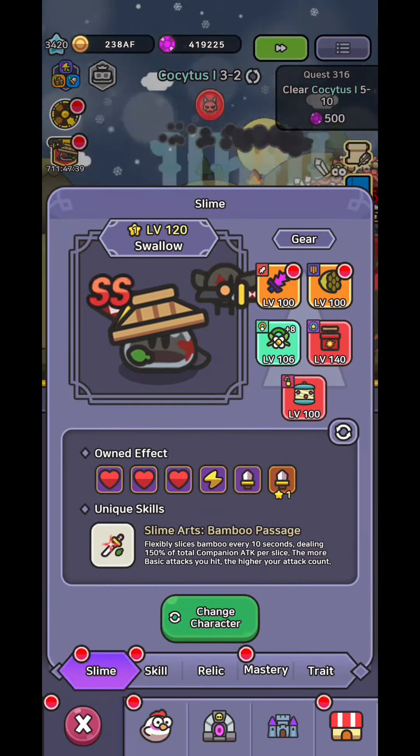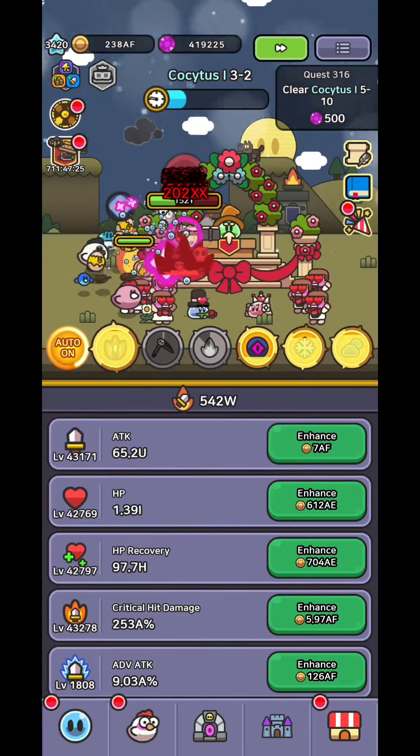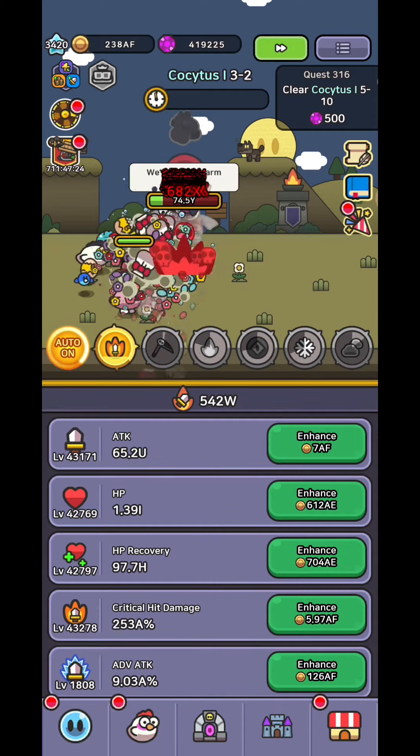Now for comparison I will show you how much better Gain Slime does. I used the minor toy in all fights and here with Gain the boss is left on much less HP.